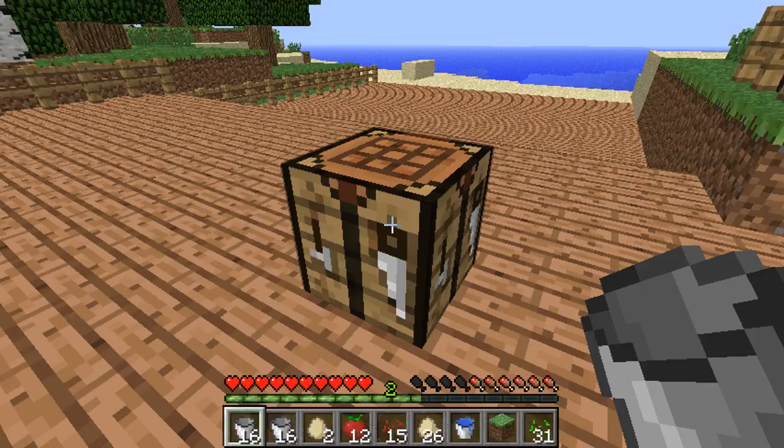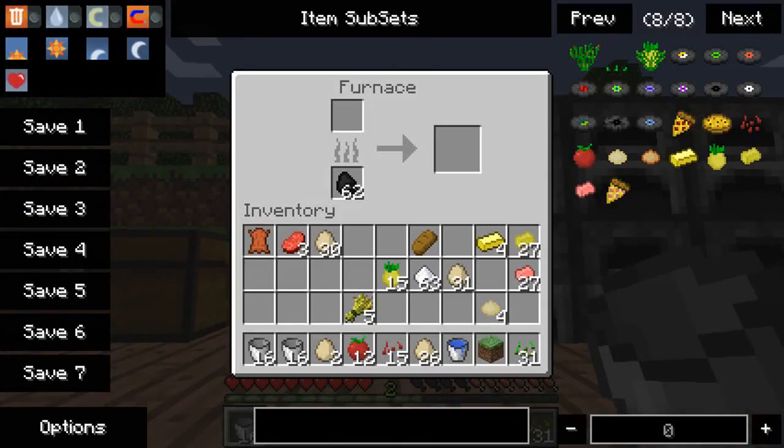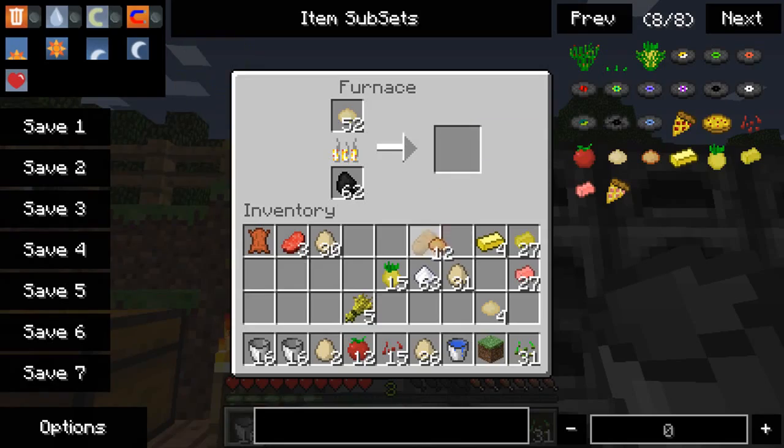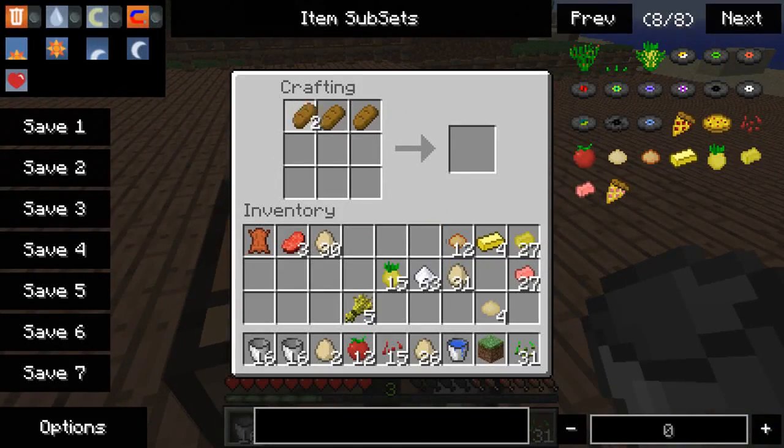Alright, so we need our cooked dough — there's our cooked dough right here. Three bread, two cooked dough, one tomato, and one cheese — and we get our pizza slice. If you create four of these, you can get a whole pizza.